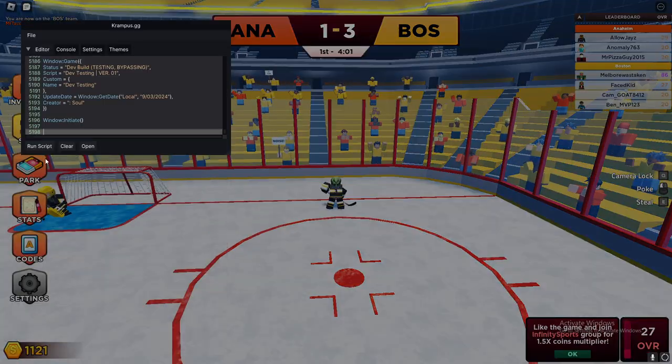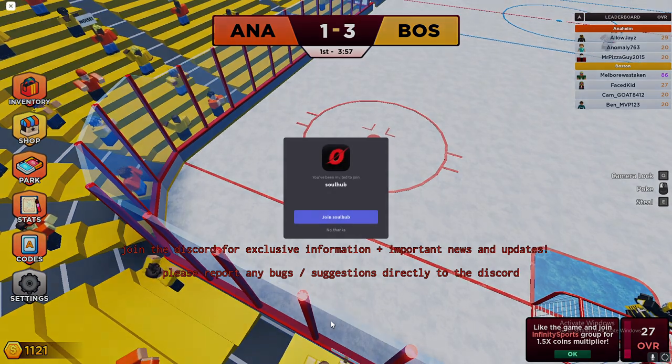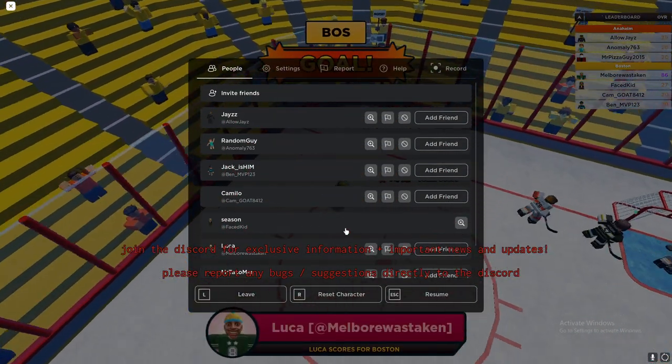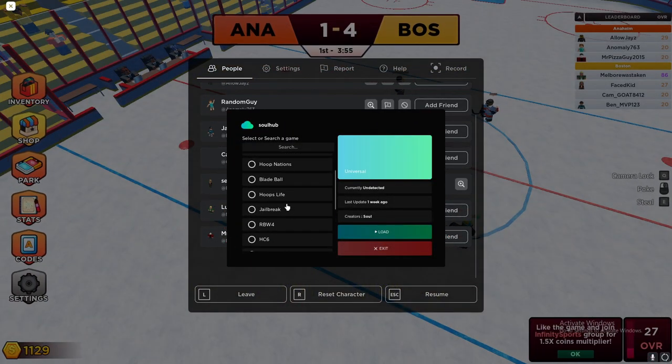Alright, hello everybody. Today we're going to be using the best script in Hockey Legends. It has a ton of other features and this hub has a ton of other games. So if you want to use this script or use the hub for all the games, join the Discord link in the description. There's a free trial going on, so do not miss it.